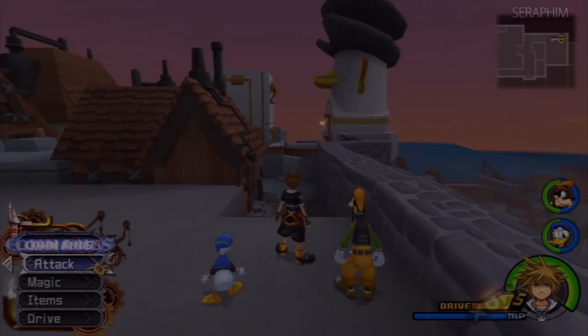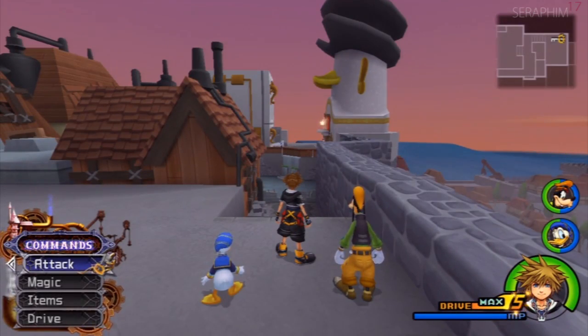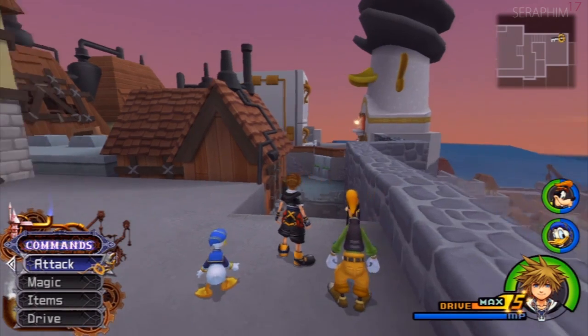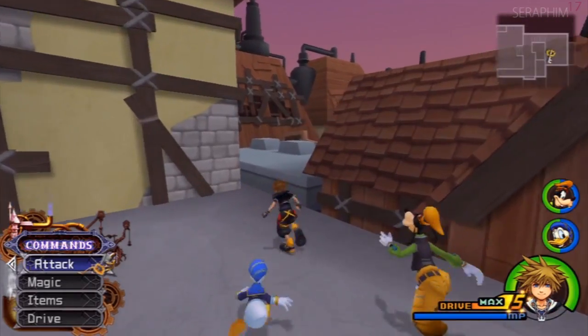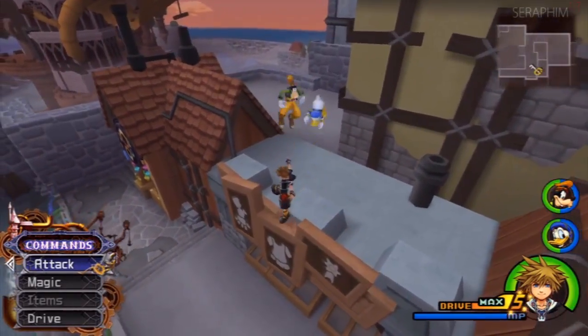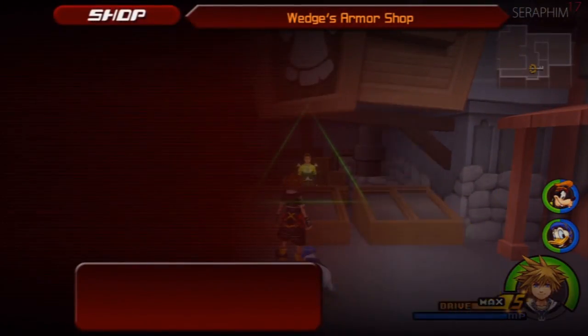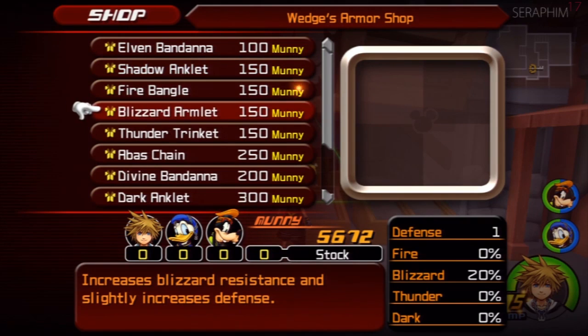Hello there, starting from 17 once again. This is my Kingdom Hearts 2 critical difficulty video walkthrough. This is Space Paranoids 2.0, and I just stood still for a few seconds there — I have no idea why I did that — but we're off and moving once again through the familiar territory of Hollow Bastion.